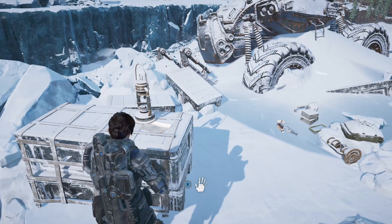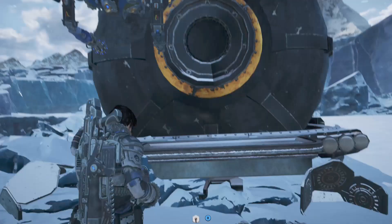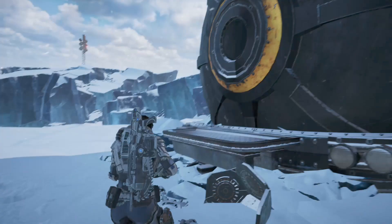From that collectible we're going to have to go across the ice bridge. Follow the cursor around to where I am on the map and you'll see this large tank-like structure in the snow - right in front of it is our next component.